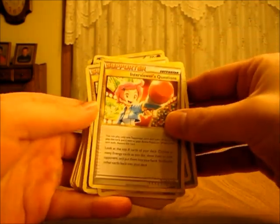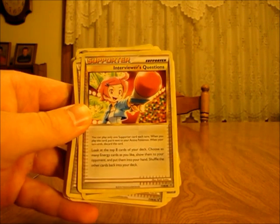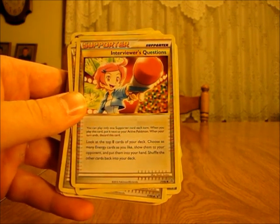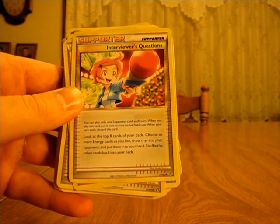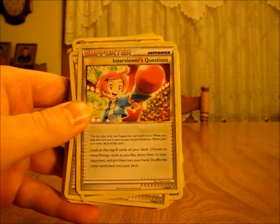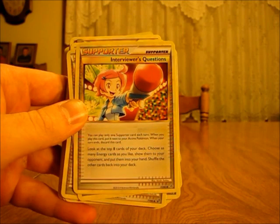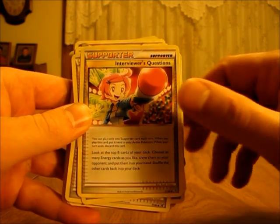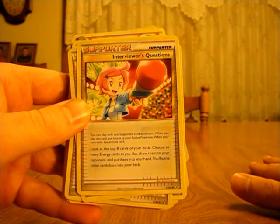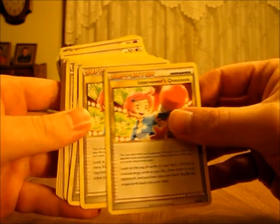The next Supporter is Interviewer's Questions. This lets you look at the top eight cards of your deck, choose as many Energy cards as you like, show them to your opponent and put them into your hand, then shuffle the other cards back into your deck. I really like this Supporter card because if you're using a Pokémon with a lot of energy card costs, this card can get a lot of energy cards into your hand, so you'll always be able to attach one energy card per turn.